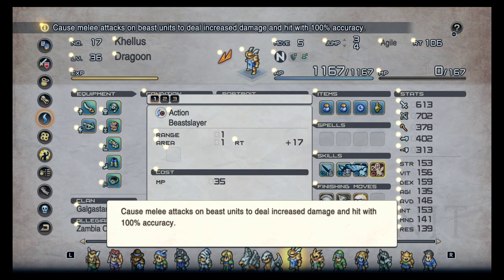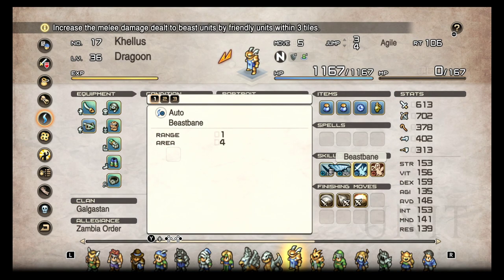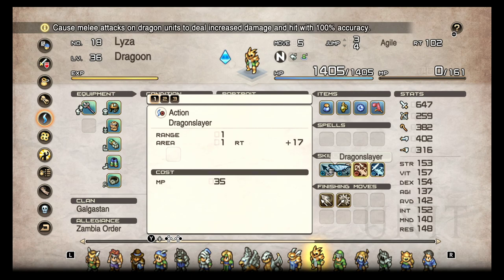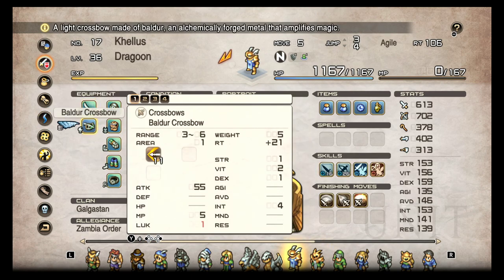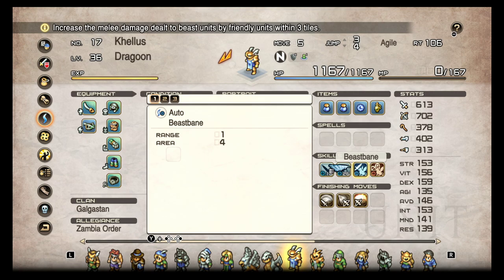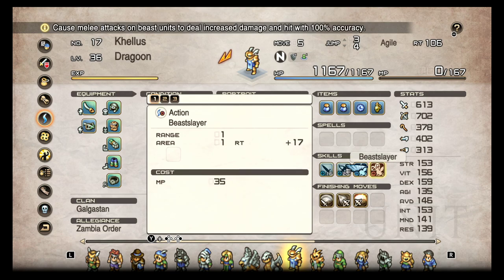Beast Bane reads: 'increases the melee damage dealt to beast units by friendly units within three tiles.' Beast Slayer reads: 'causes melee attacks on beasts to deal increased damage.' Now when something says 'melee' in this game it just means any attack that's not a magical spell — it means ranged or melee, it doesn't matter. So both of these skills will benefit both your ranged weapon and your melee weapon if you have one equipped.